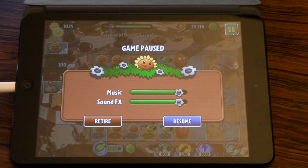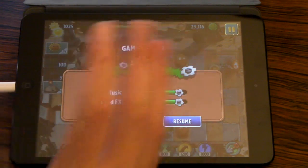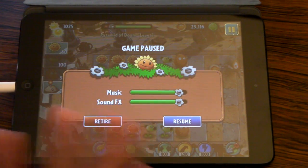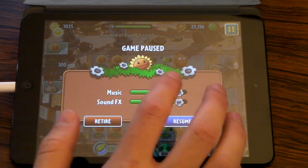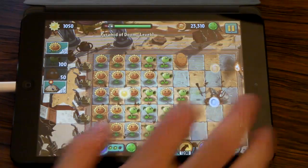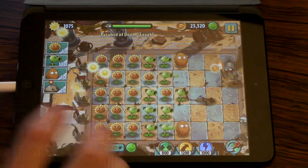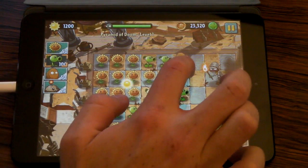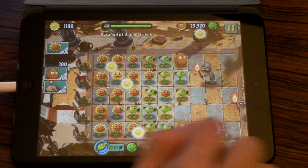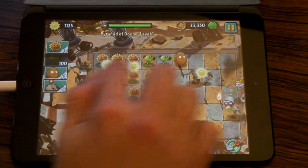Thanks for checking out this Plants vs. Zombies 2 video. I wanted to make a video showing something I was doing that I didn't even know was unique to how people play Plants vs. Zombies. You've got a lot of stuff going on on the screen at once, you've got a ton of sunflowers, you're producing a lot of stuff, and instead of tapping every single thing individually, what you can do is swipe to pick up multiple suns, multiple coins at a time.